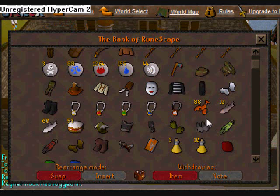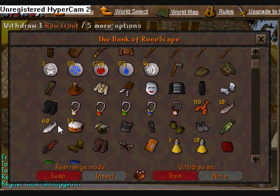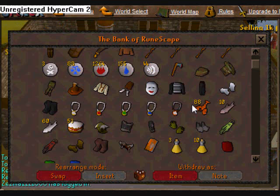Here's my food — lobsters, trout, raw trout, and cake. Cake? I got this from members because of thieving; I was stealing from the cake stalls and archery stalls. Yes, I admit it — I stole from people. Anyways, you've got my lobsters; I'm going to get more of those because I'm low.